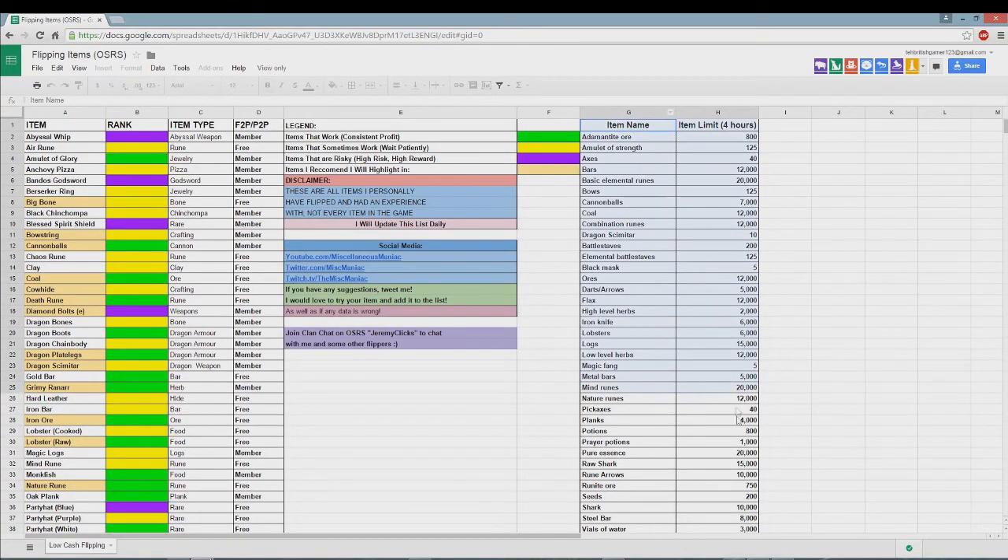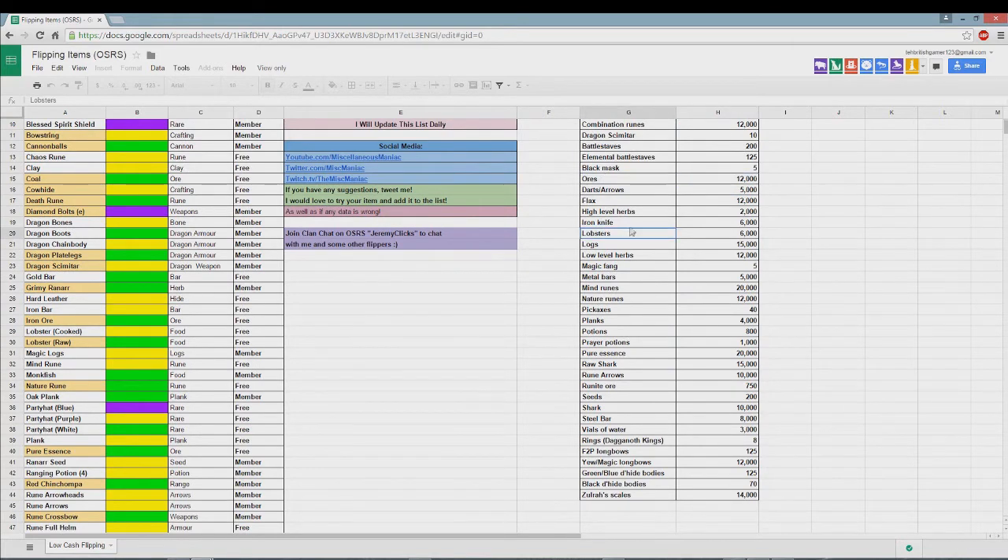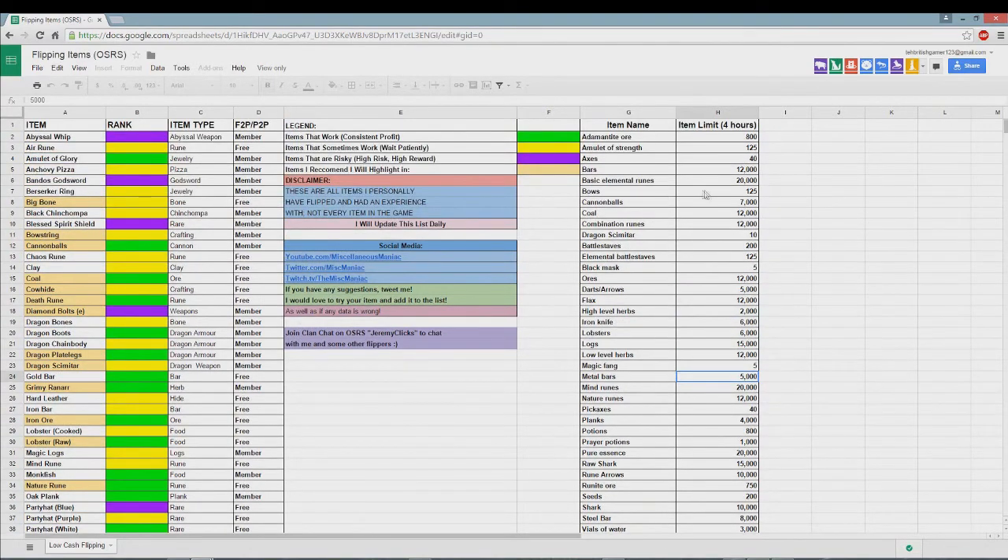The spreadsheet also shows all the item names and their buy limits. Ores are 12,000 — I didn't think they had a limit before, but it's in the spreadsheet. Nature runes, metal bars are all 5k. Cannonballs are 7k. This is a really good graph — I'll link the creator's channel and this graph in the description. I did not make this — it's all his.